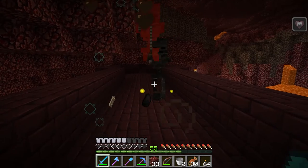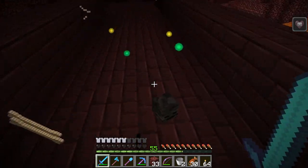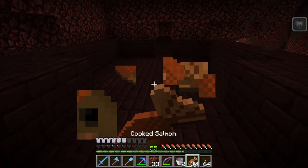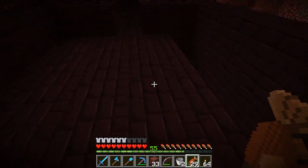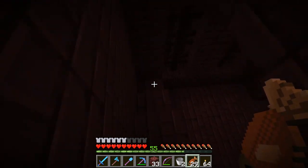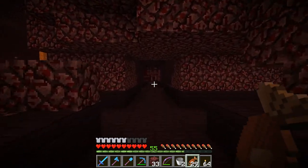There we go. I see a head there. Yes, we got a head! Okay, let's heal up. There's the wither skeleton head. I'm going to head back to base and make sure I get the other wither skeleton heads. And then we're going to try to summon the wither here in just a minute. This is great.